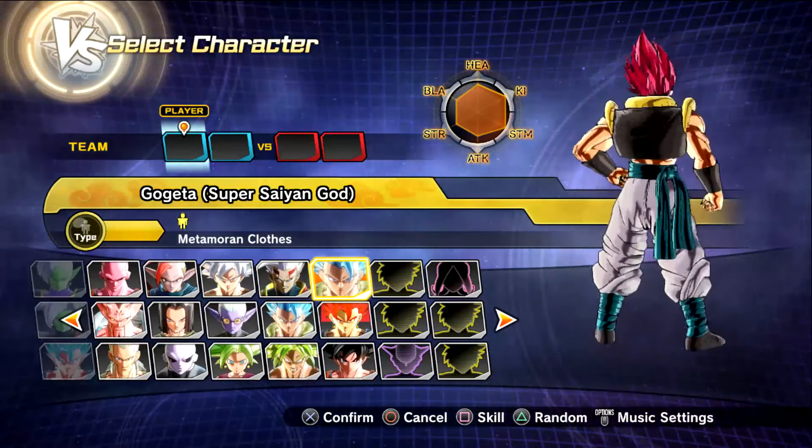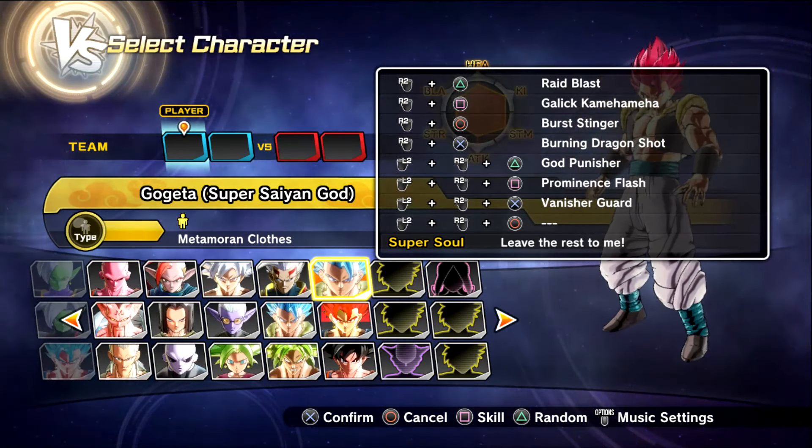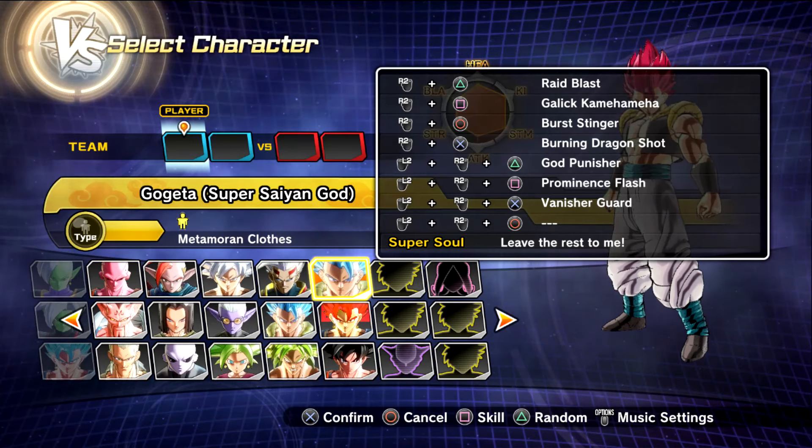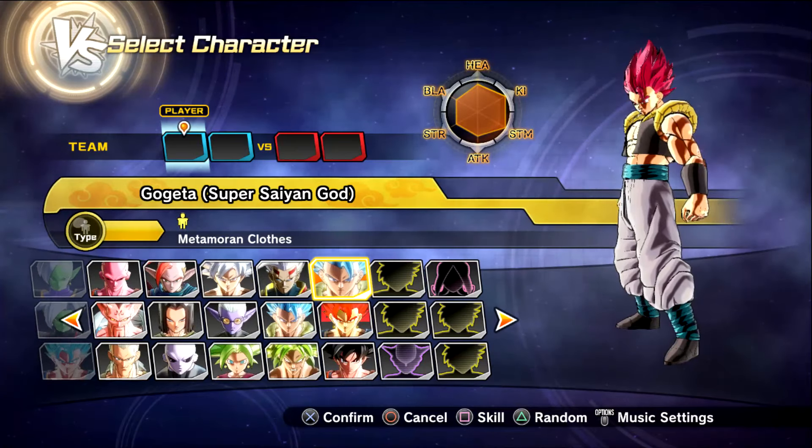We got Super Saiyan God Gogeta. He's got the moves Raid Blast, Galack Mea Mea, Burstinger, Burning Dragon Shot, God Punisher, Prominence Flash, and Vanisher Guard, and he does not have a transformation.